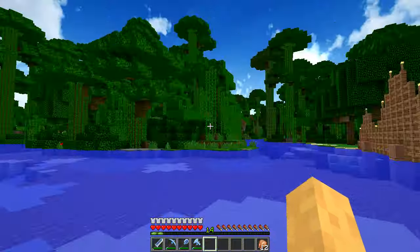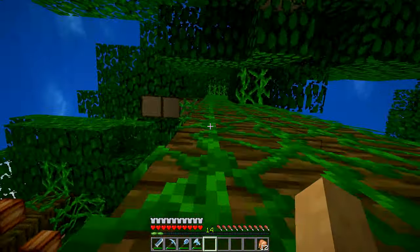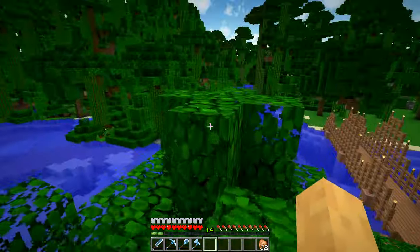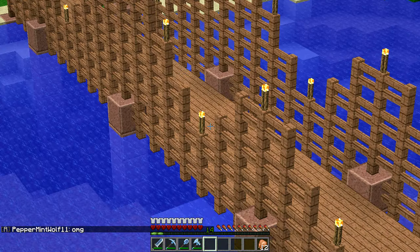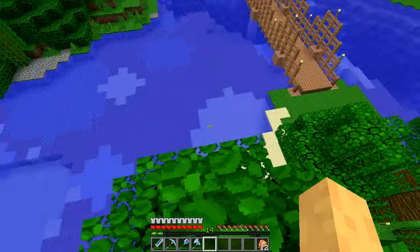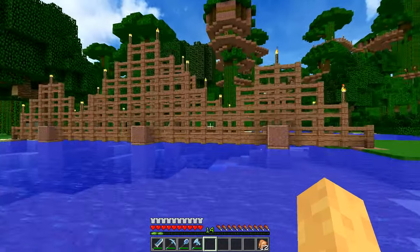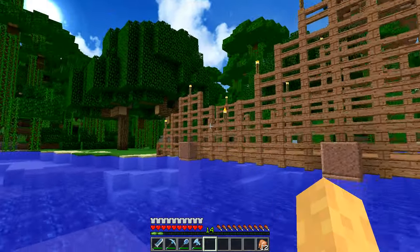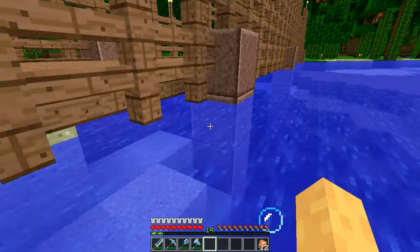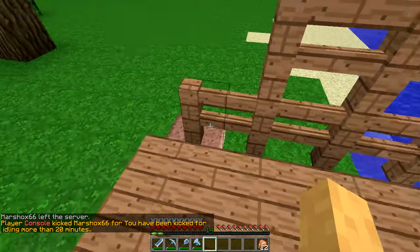I worked through a day cycle and a night cycle and this is what I've come up with. I'm not quite happy with it — it's got the gist, kind of the gist, but I think it's too thick or something. It just doesn't seem right. I threw some torches on it to help keep mobs away even though they won't spawn on it. I've got the main pillars and the tension pillars.